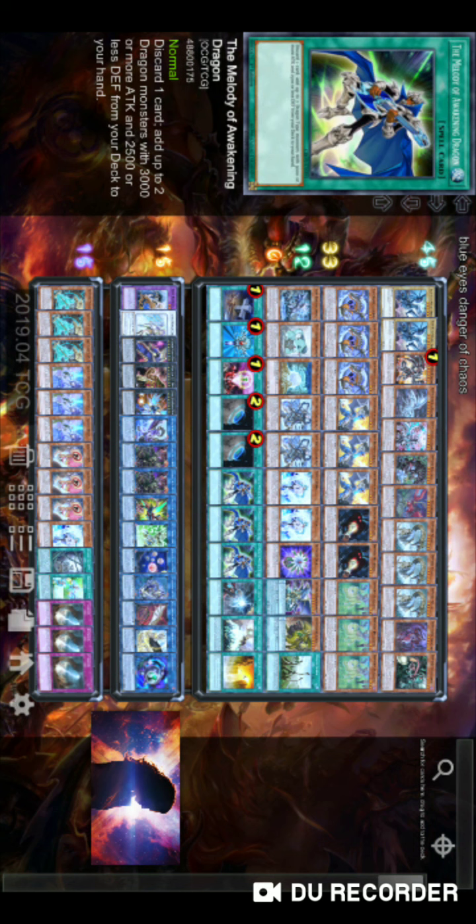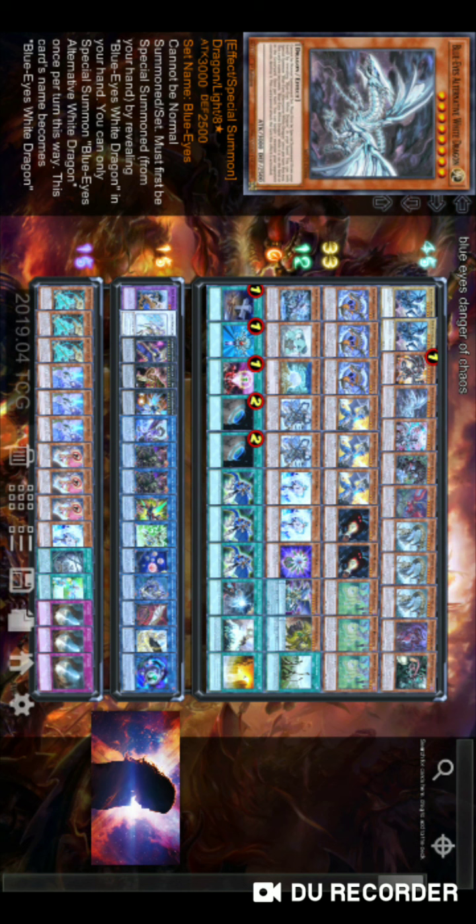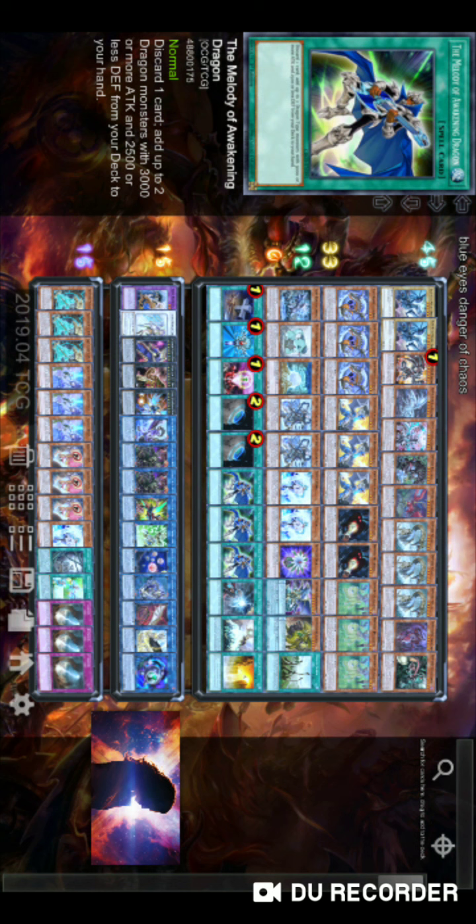We're running two Melody of Awakening Dragon because it's limited. I've seen people run two Melody and two Alternative White Dragon — I think that's really bad. You want to search what you need, not hard-draw something and hope it's useful. You need to search what the situation calls for. That's why you run Melody over weird ratios — I'd rather run more consistent cards at three than reduce the best searchers down just to run bad cards at two.